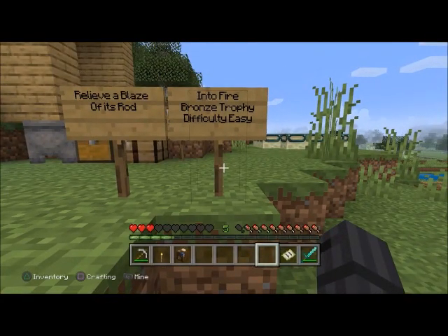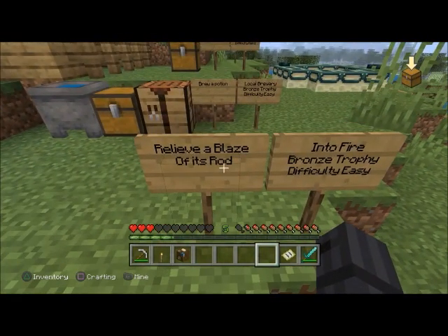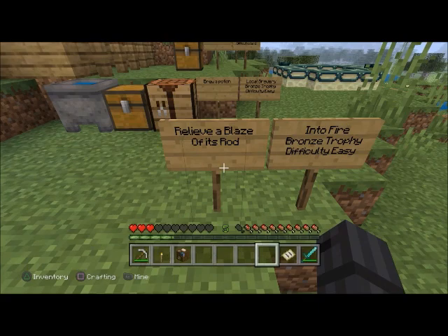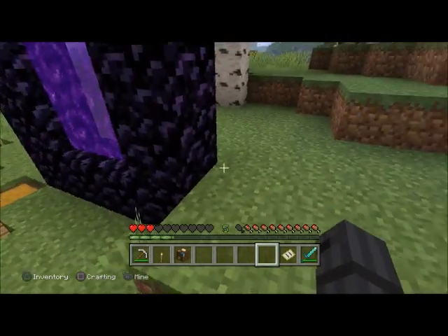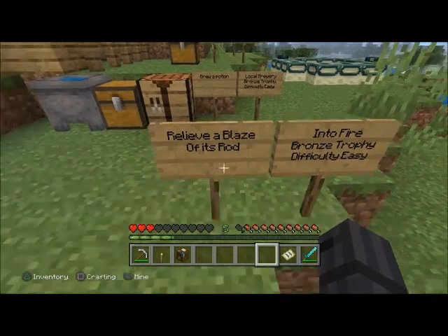'Into Fire' — bronze trophy, difficulty easy. You need to relieve a blaze of its rod. You have to go kill a blaze and get its rod.